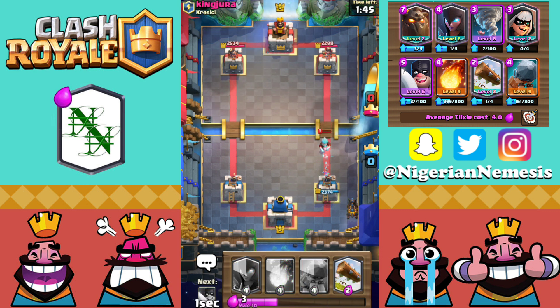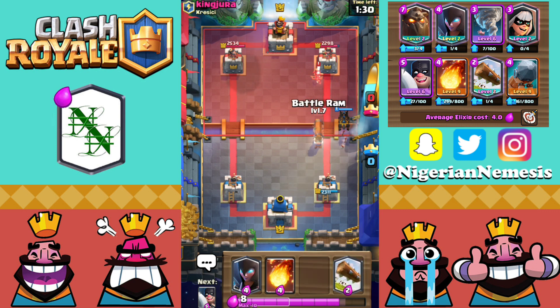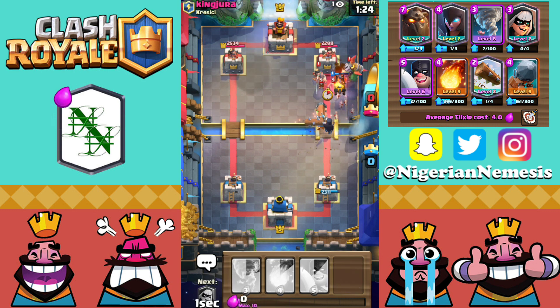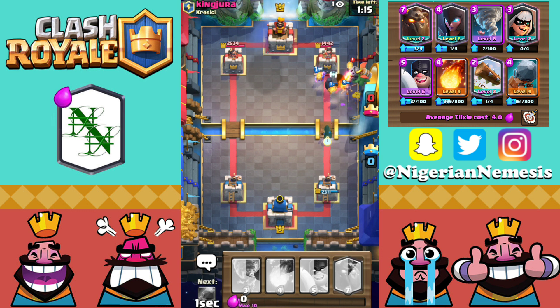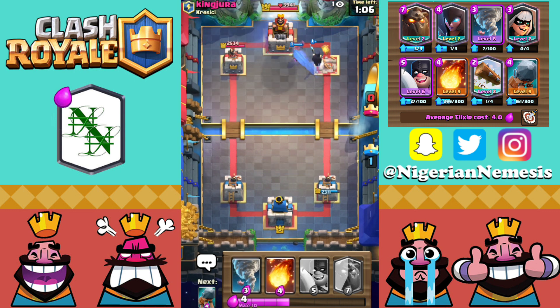We regroup and get the Lava Hound down on the right-hand side up against King Jura. If he doesn't play anything, we'll get the Night Witch behind the Lava Hound — very deadly. He has the Princess so we hold the Log in case something else comes out. We get the Battle Ram and Night Witch down, pre-Log catches something. Elite Barbarians go down to the Lava Pups in the air, Night Witch shreds the E-Wiz, and the first tower falls just like that.